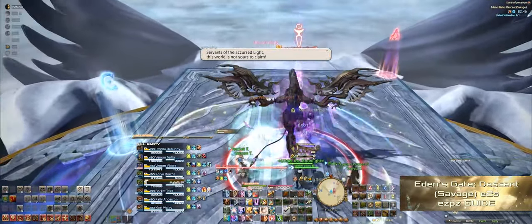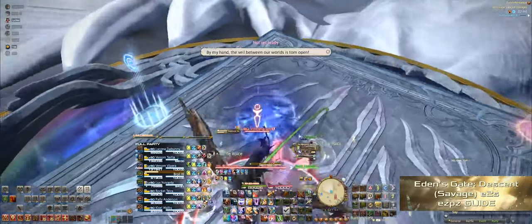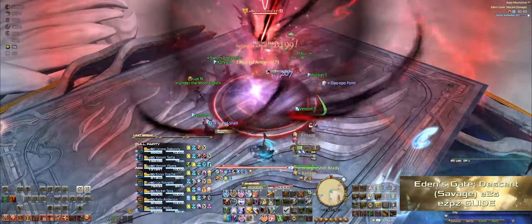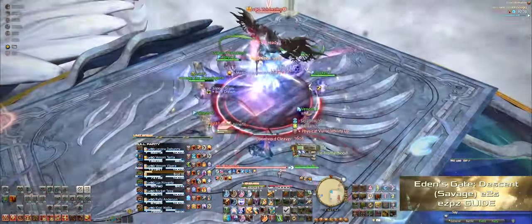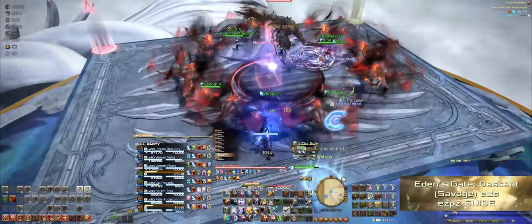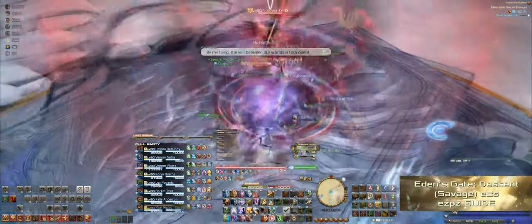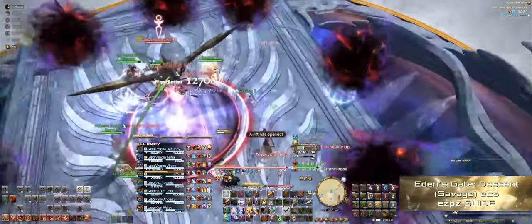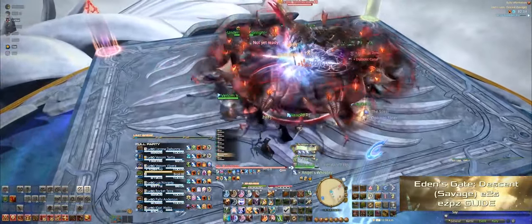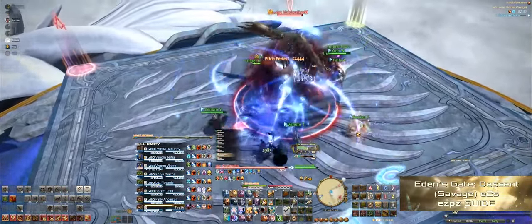The Voidwalker will test your positioning right off the bat by casting Doom Void Cleaver. This mechanic will hit each party member and when it's done it'll spawn an add behind you that will slowly come back to the middle and then disappear when it reaches the boss. If two party members overlap each other during this mechanic they will kill each other, so stick to your positions around the boss. If you get mixed up or lost, just go to your default position and you'll be prepared for the next mechanic.